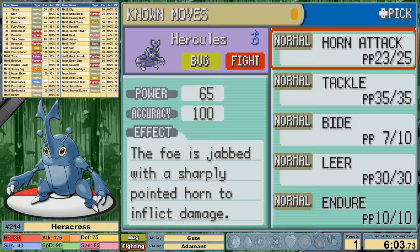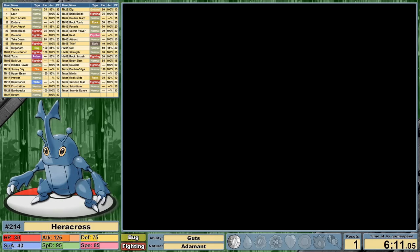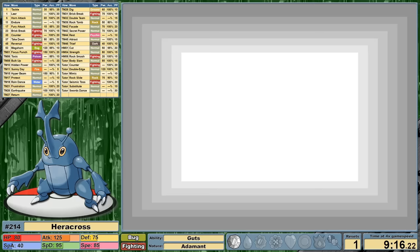In the second Brock attempt, the stars align and we manage to deal back enough damage with a 3-turn Bide to knock out Onix. We collect our first badge at 6 minutes and 6 seconds, much faster than if we didn't have the egg move option. On my way through Mt. Moon, I grab the Dome Fossil. Every time I choose the Helix Fossil, I get a weird little headache for some reason.